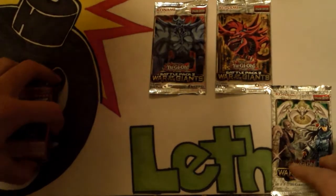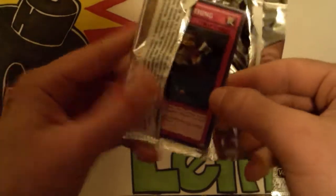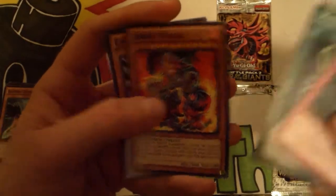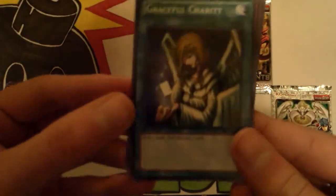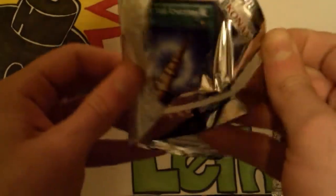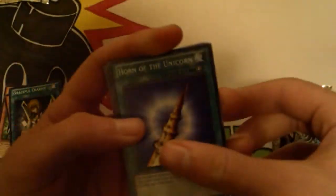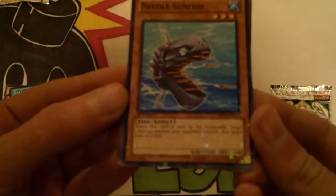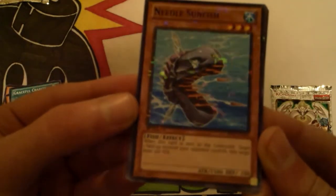Let's do another Obelisk — maybe we'll get an Obelisk out of the Obelisk pack. Half or nothing. Graceful Charity — yay! Jarak Titano. Oh, it's a mosaic rare Graceful Charity — nice! Now Slifer, let's do it. Come on, give me something good. Needle Sunfish, Full Force Strike. Needle Sunfish is our mosaic rare. Okay, it doesn't look that bad when you hold it in the right light — looks okay.